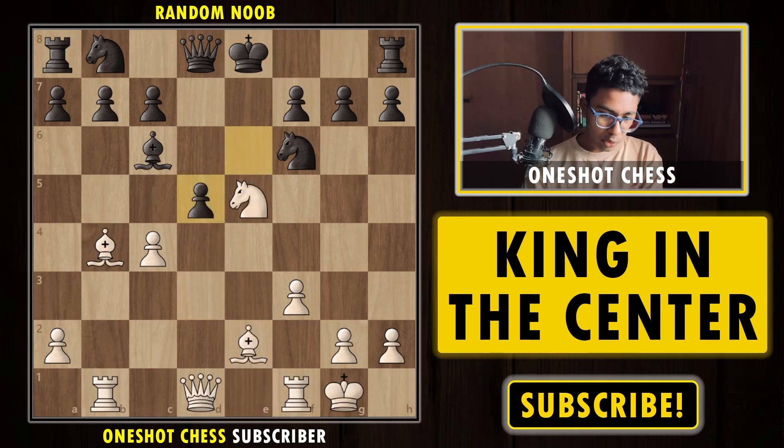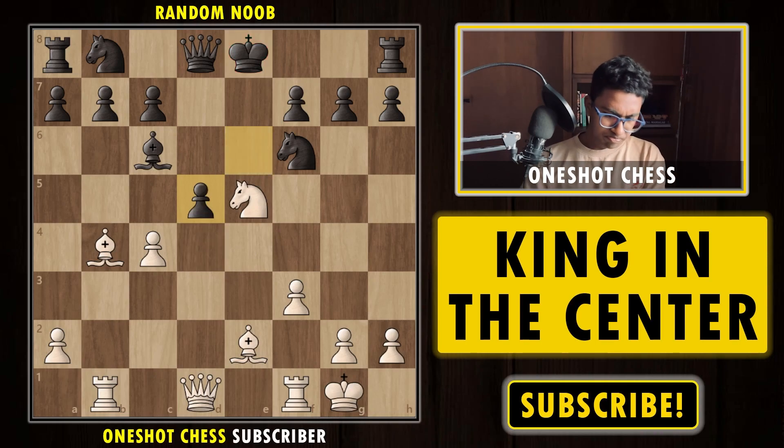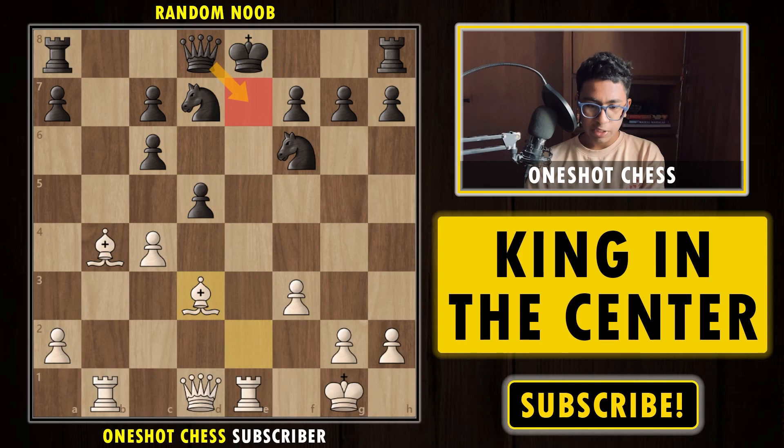Whenever you are attacking and the opponent's king is in the center, don't think about the material — try to think about the position. Try to go for the king because in the end of the day, you just need to checkmate your opponent. Sacrifices are a thing which are extremely important and we are going to cover that chapter in the next video. This is how you can simply crush black in this position by keeping the opponent's king in the center and trying to open up the center. That was the fourth diagram, very critical.